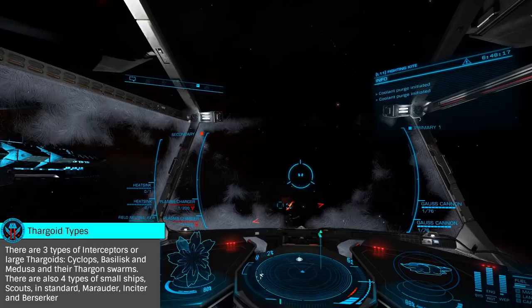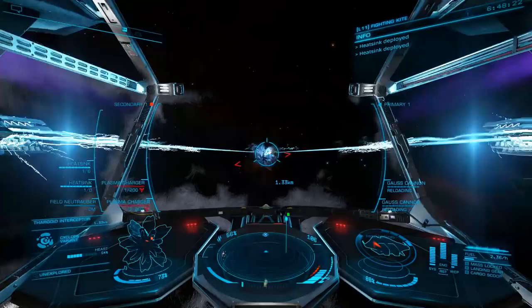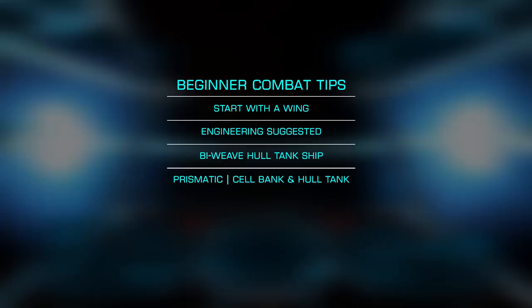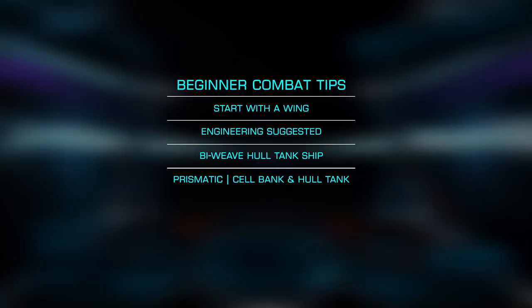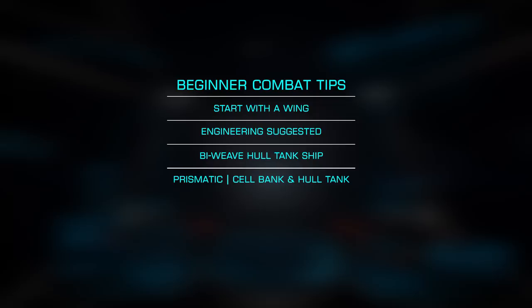Let's begin by looking at some appropriate ships and builds. For new commanders, you'll want to start out by engaging interceptors in a wing, as while they can be taken down solo, it'll require a very well built ship and a great deal of skill. You won't necessarily need a fully engineered ship, but it is highly valuable. You'll also want a hull tank ship, most commonly with a bi-weave shield, although a prismatic cell bank and hull tank ship can work as well.